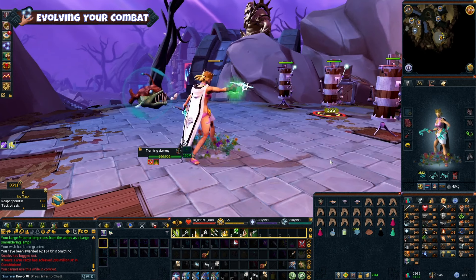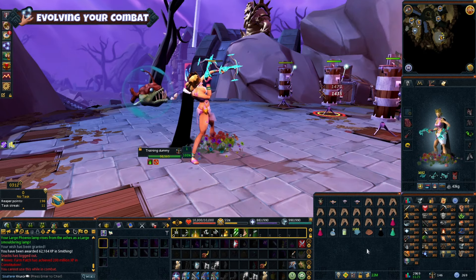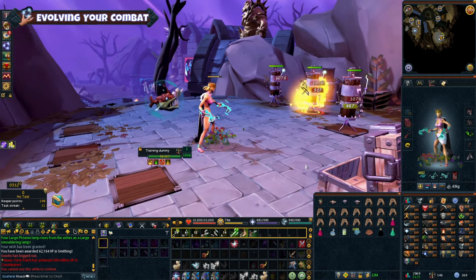Get familiar with the new combat system by practicing on dummies at Wars Retreat training areas and on slayer tasks. Test the bars and see what works best for you. On the wiki there are also some great bar setups that you can use for each combat style.